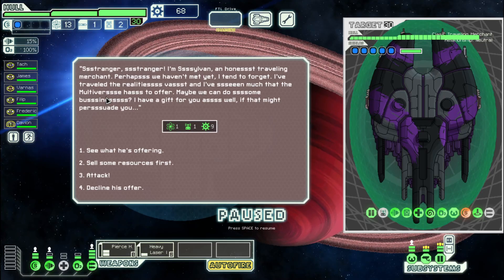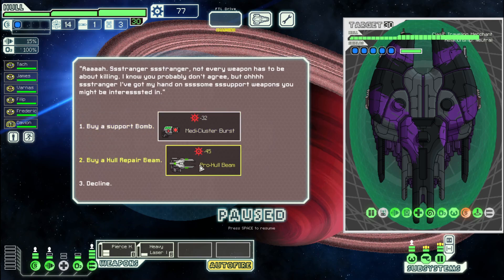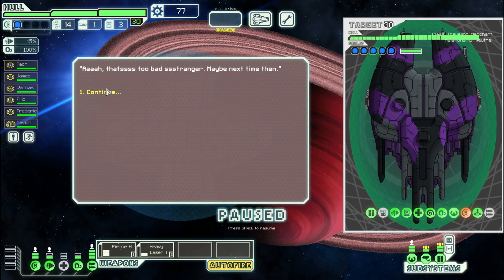Let's go to the merchant. I don't think we can really sell too much. Drone parts? I don't really want to sell fuel. Whoa! Pro hole beam — oh, it's a hole repair beam. Wait, what? So this repairs other ships? Or does it repair your own? How do you target your own ship with this thing? It's not a drone, it's a weapon. This seems really weird. If I could read the tooltips I'd consider buying it, but a hole repair beam to me means you shoot the other ship and repair their hole. Not sure I'm that interested in that, so I'll decline.